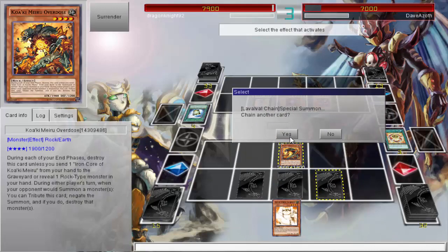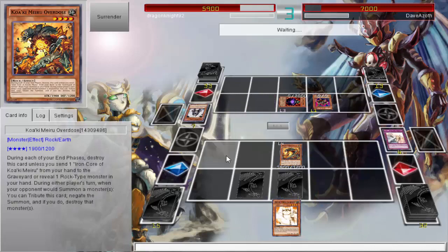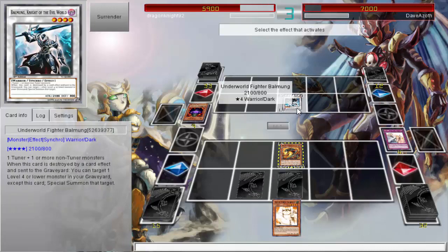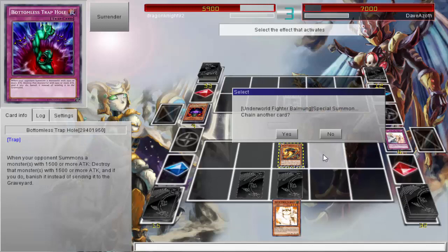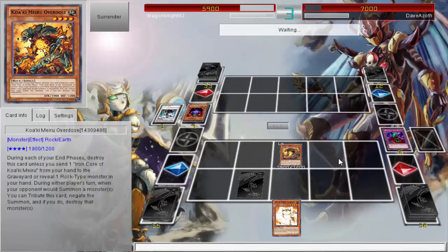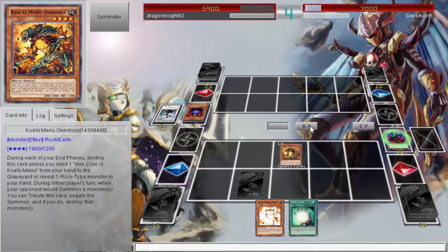I go ahead and just use Warning to get rid of the problem. I still have Overdose and a few other cards to help in case we have a problem. With this he actually goes for Infernity Launcher, so I think I went Bottomless Trap Hole on this because I did have Bottomless — just like, yeah, let's go and use that, because I'd like to keep Overdose.